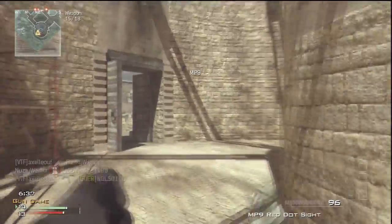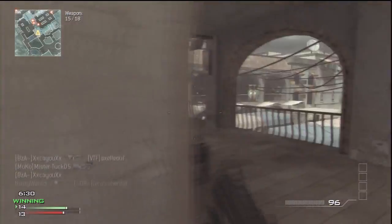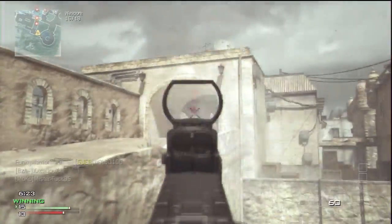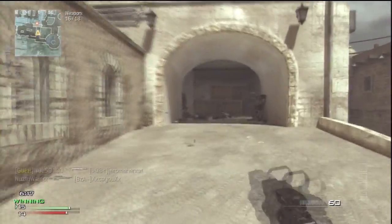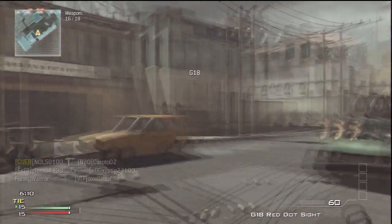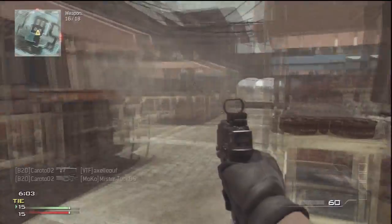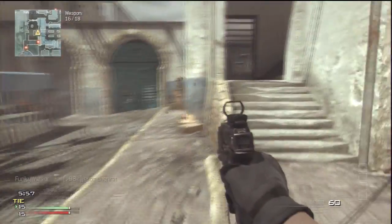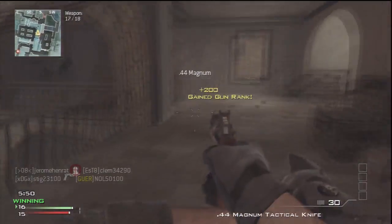You must knife someone to kill them and grab the scavenger pack they drop. After you're killed you respawn with no ammo, so if you get a kill you get some ammo — that's basically how it works. These are the new game modes added. There's also Infected and Drop Zone, and all these game types are really good fun to play with friends.